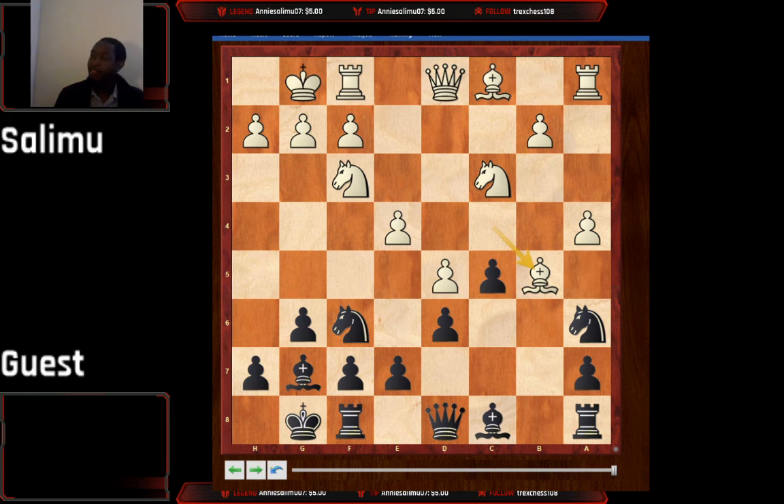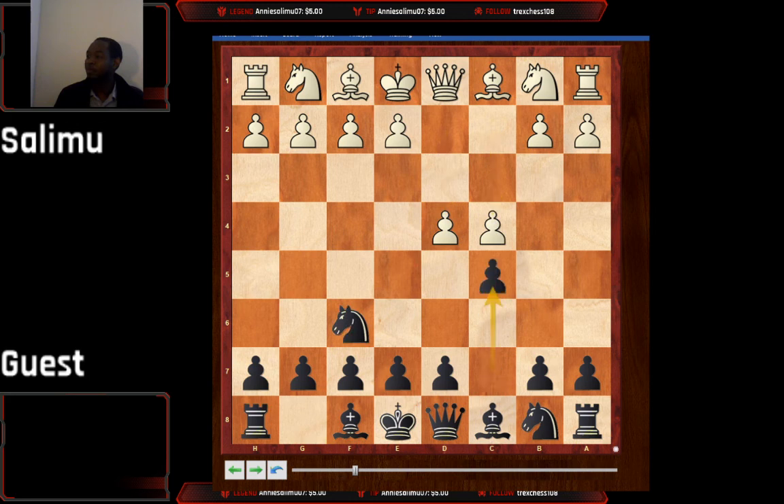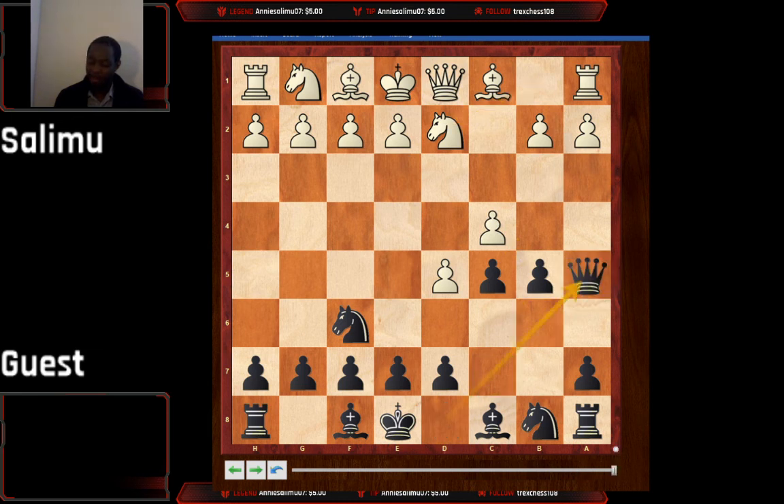Another idea instead of a4: after d4, knight f6, c4, c5, d5, white can play knight bd2. It's recently fashionable to play it like this. Here, take on c4, then a4, and there is an idea of playing queen a5 trying to take advantage of the pin — but white is in a better position after e4, knight takes e4, bishop d3, and white has pressure on black. So I recommend b takes c4 instead.